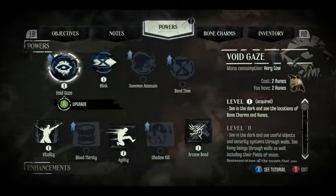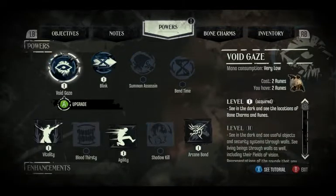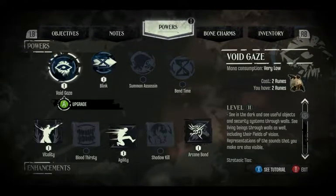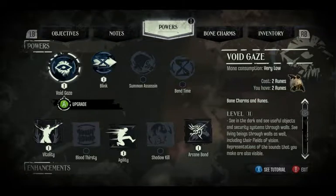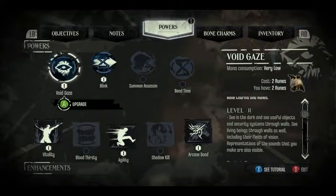And with this rune, I can upgrade Void Gaze to the same level as Corvo's maxed-out dark vision, plus the handy ability to see runes and bone charms. Level 2: see in the dark, see useful objects and security systems through walls, see living beings through walls as well including their fields of vision. Representations of the sounds you make are also visible.